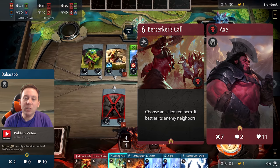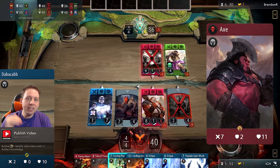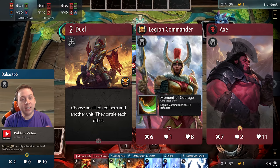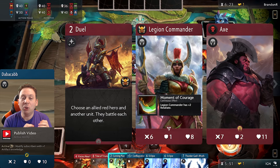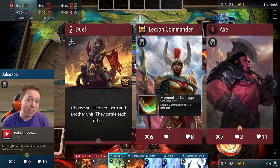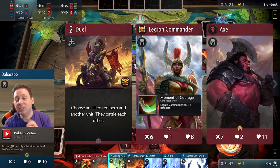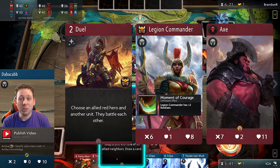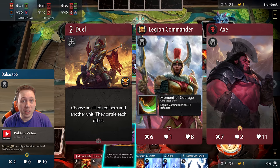Let's talk about friendly heroes that have excellent synergy with Axe. The absolute top of the list is Legion Commander. Her premier card is Duel, which allows you to target one of your red heroes — in this case Axe — and then target an enemy unit, and those two fight. Axe is quite possibly the single best target for Duel in the game because he's just so insanely strong. Axe and Legion Commander are lovebirds — they fit together perfectly like peanut butter and jelly. If you have Axe in your deck, Legion Commander is an auto-include.